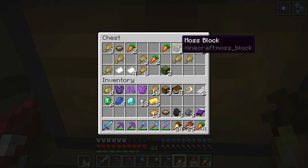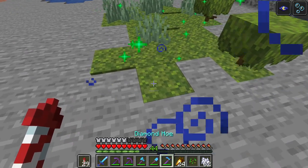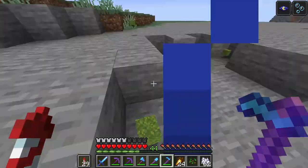Let's see what we have here. Oh, perfect. Moss block. So I right click on it - look what happens. The moss actually spreads. So if I grab this diamond hoe here and mine it out, it's actually completely converted that stone into pure moss blocks.